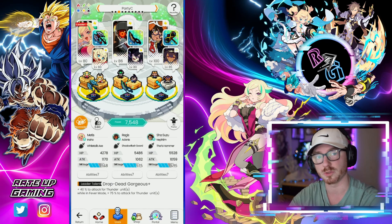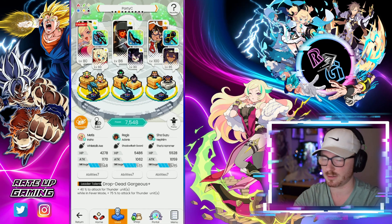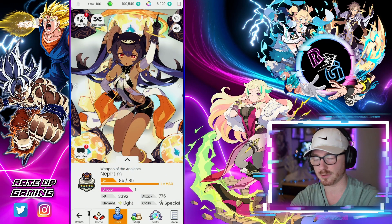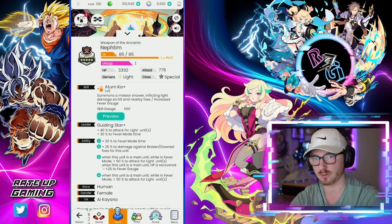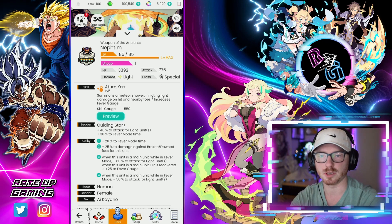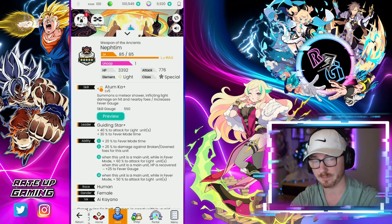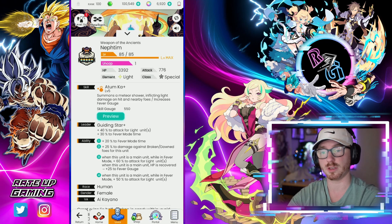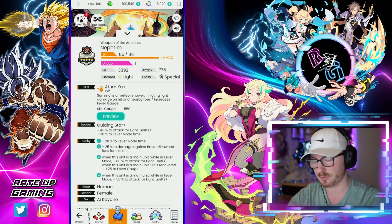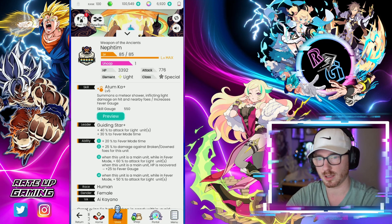Shesuzu is going to be giving the skill gauge when she uses her skill — that's just what she does, and she's very nice with that aspect. I do have Neftim on the team as well. You can run healers instead; you don't have to have Neftim here. You can put thunder healers in, or any kind of survivability — I was running Fiora for a bit just to give healing, and that worked nicely too. But Neftim's Ability 1 and 2 extend fever mode time and increase damage further against broken-down units.